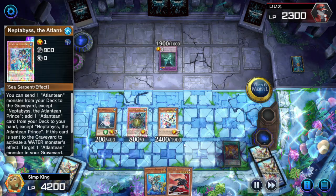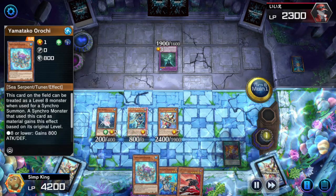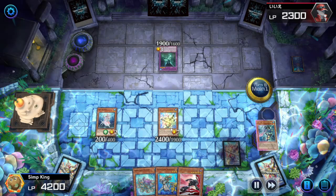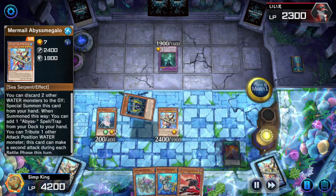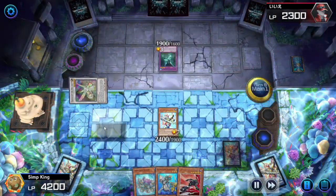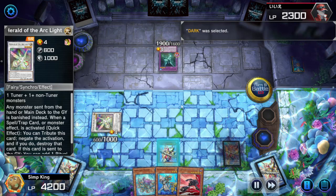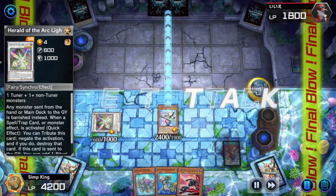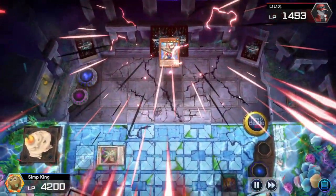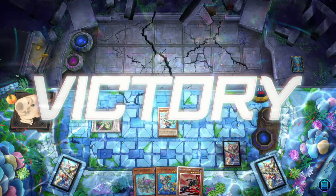If you've got an empty board, you can search for your Yamato with the D.Va. But we've got lethal here by tributing Prince, giving Abyss Megalo a second attack. We're going to make a Herald of the Arc Light to stop any shenanigans from the opponent and get attacking. You saw Yamato do a little bit there — making a level 10 just using the additional normal summon from the Atlantean Heavy Infantry. Let's see if it works better when we have more Runic cards in hand.